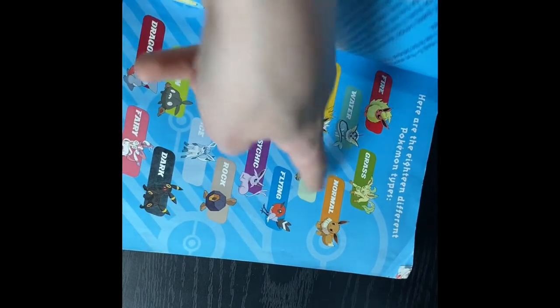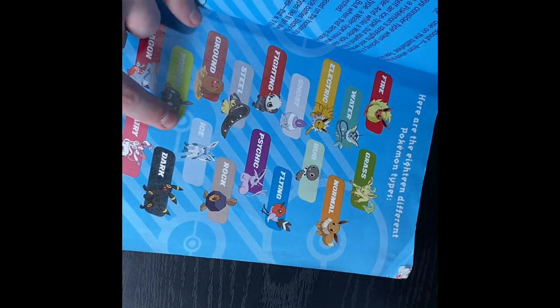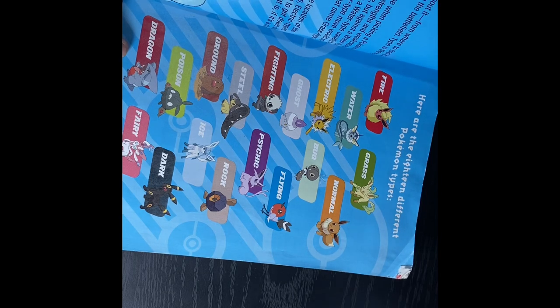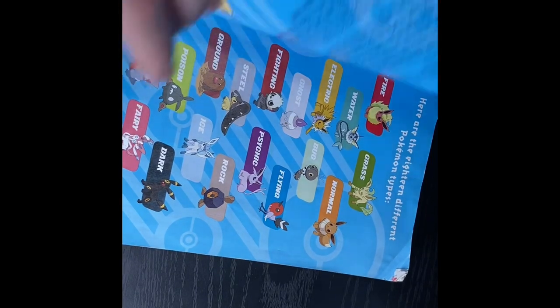And Bug does not have one. Rock. Ice. Ground. Ghost has one. No Dragon. The point is there's no ice type or ground type. But whatever. Back into the cards.